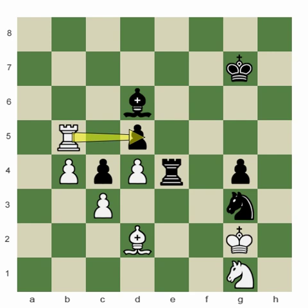Grandmaster Yusupov, as black, needed a very good result in this game. As we can see, after rook takes d5, white may not achieve an immediate victory, but by collecting this pawn he will gain an extra pawn and certainly create many upcoming problems against black's whole structure.